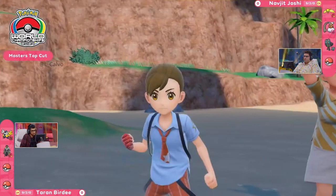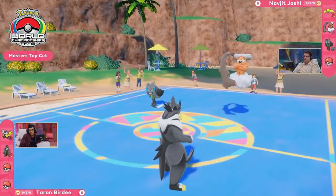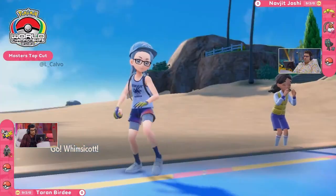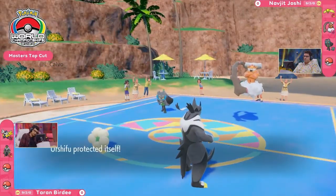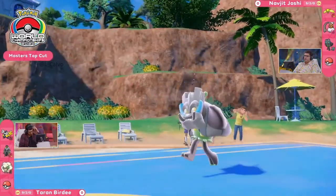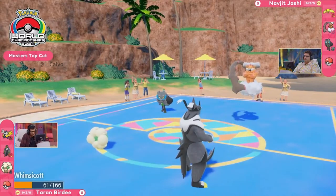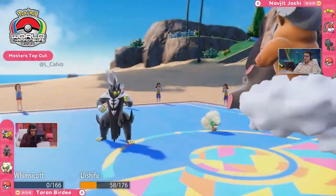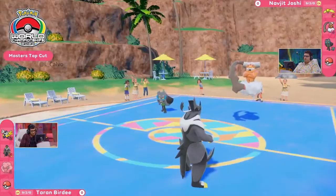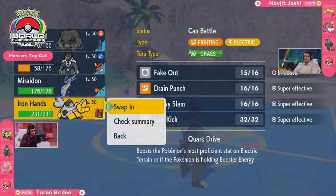The Ogerpon Cornerstone takes its place, but has to take that Fake Out — breaking its Sturdy ability. With the Volt Switch, Navjit's able to get a rotation through and deal some damage to break the Focus Sash on Urshifu. The Sturdy has been broken on that Cornerstone Ogerpon, which could be very detrimental. Urshifu goes for the Wicked Blow but it's not enough to get the knockout — Ogerpon is able to hang on.